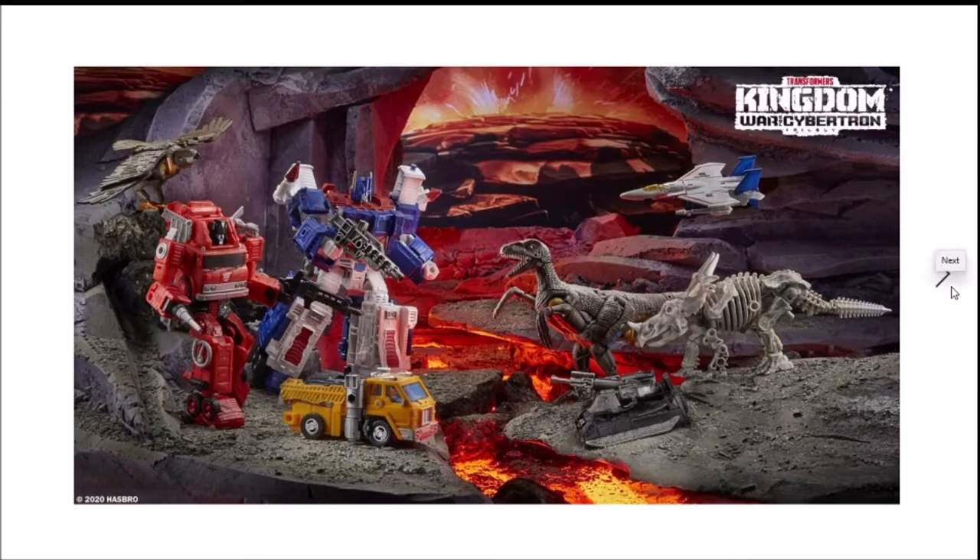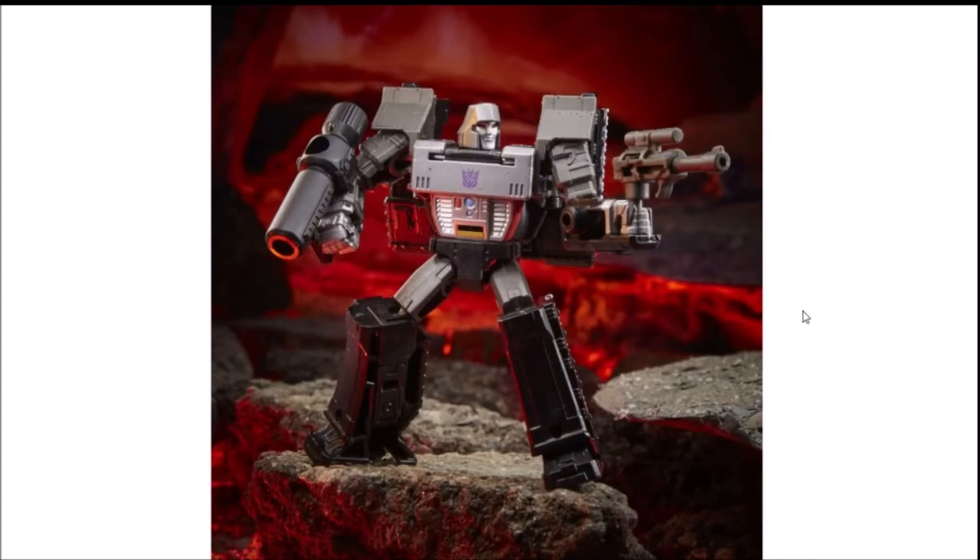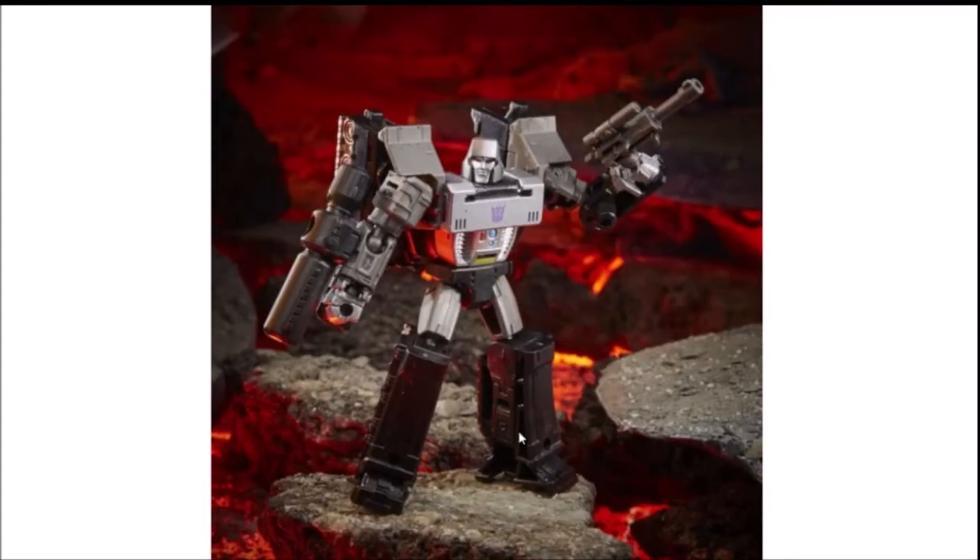Let's get on with the first figure, which is Megatron — Core Class Megatron. The painting, sculpt, and detail on this figure looks great, but the one thing I don't like about this figure is the backpack cable that he has. The only accessory he comes with is his pistol gun, which is like a little easter egg. I think his fusion cannon is going to be his other accessory.